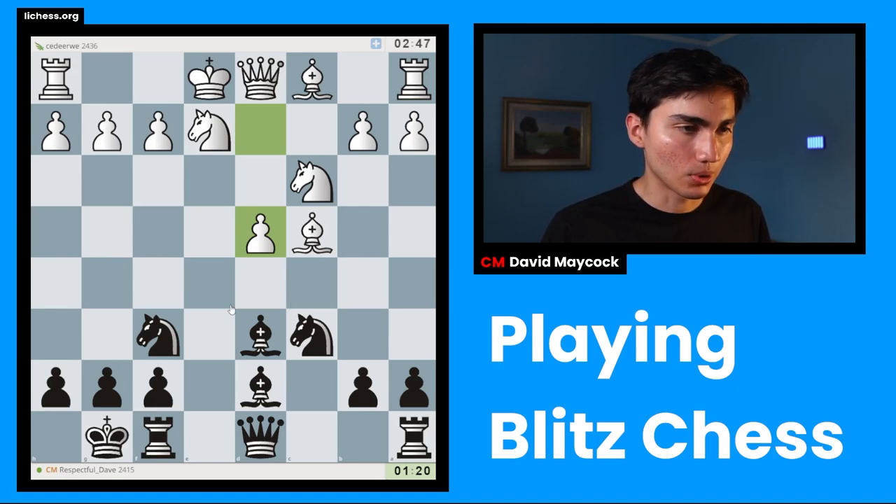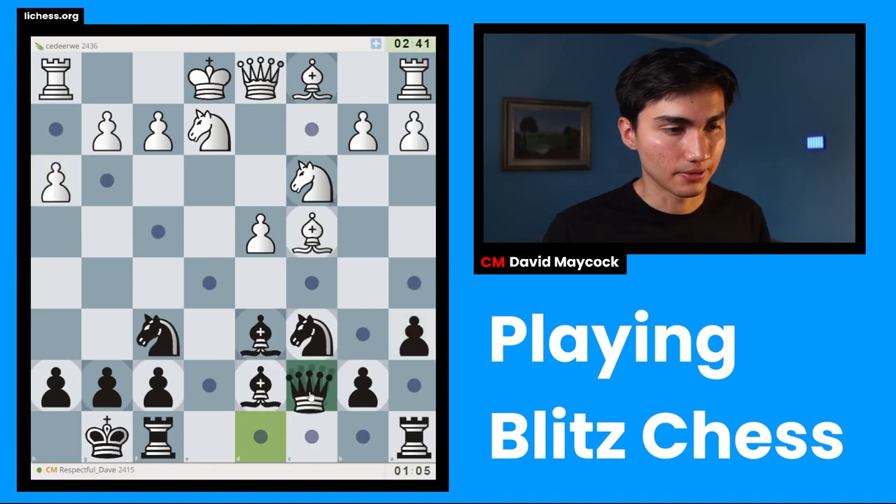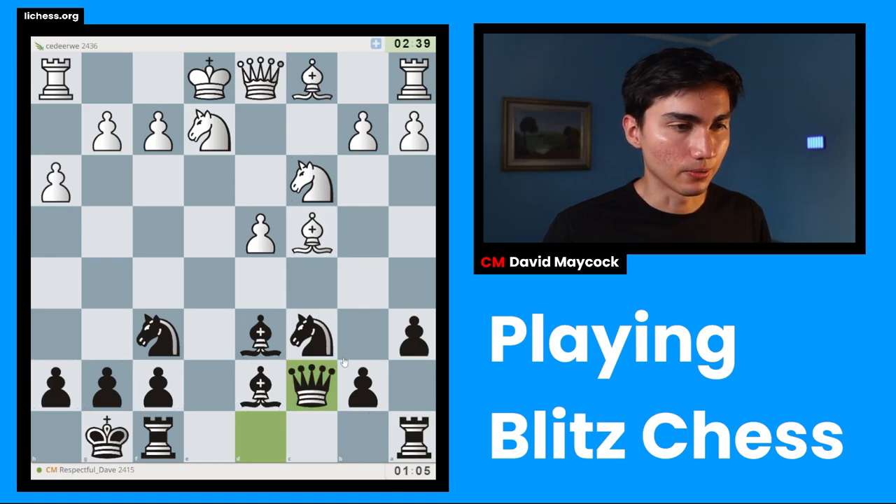I could play knight g4, h3, knight xf2, queen h4 — that doesn't seem to work. Rook e8, castles, knight g4 — rather than bishop h2. I could also play queen c7. I'm going to play a6, a useful move preventing knight b5. If castles I'm going to play queen c7. If I provoke some h3, g3 stuff it's going to be easier for me to sacrifice a piece later. I'm going to play queen c7 either way, ending on queen takes c4.